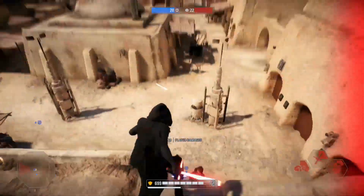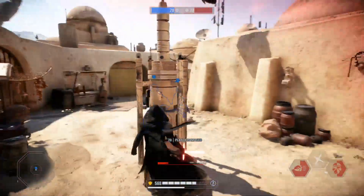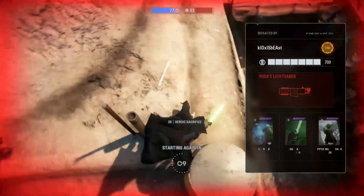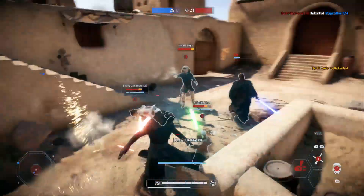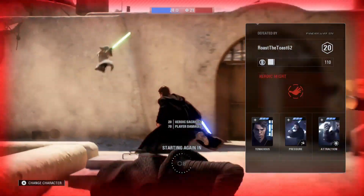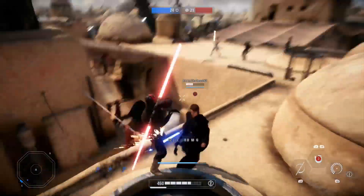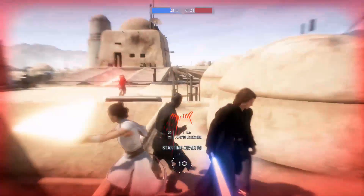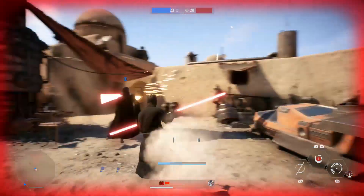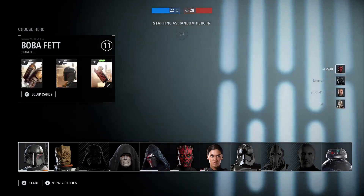Got him! They dropped me down — come on, we almost got him, he's trying to run. Got triple teamed. Darth Maul, let's go! He got me with his ability. I feel like Darth Vader should be overpowered. That's a bad baby shooter — I'm gonna go back to Boba Fett.